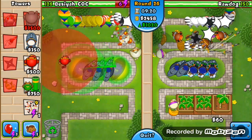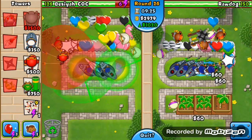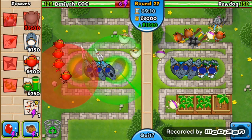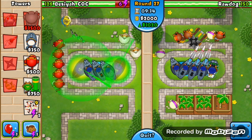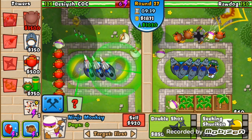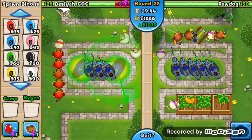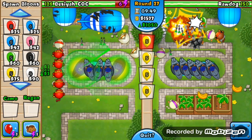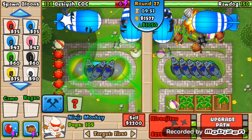Soon I'll be able to save up enough money to start getting the super monkeys, but first I'm lining up lots of ninja monkeys along this side. This is going to be very helpful once round 27 comes — that's when the first MOABs start coming. I'm building up those ninja monkeys, getting shurikens and then balloon jutsu on each one because that's my favorite.